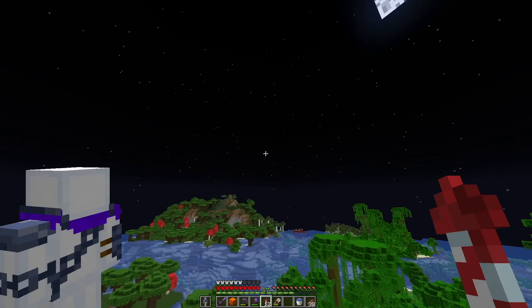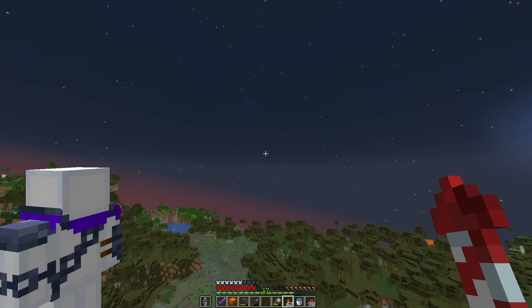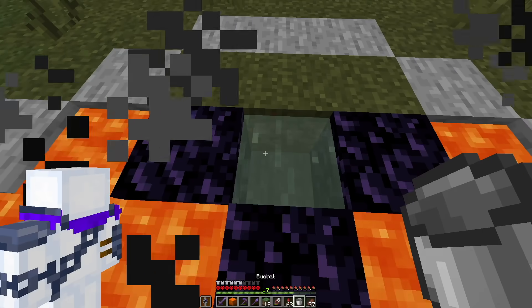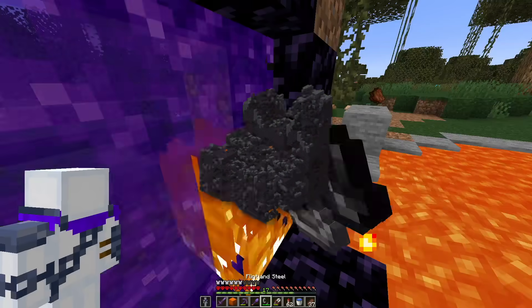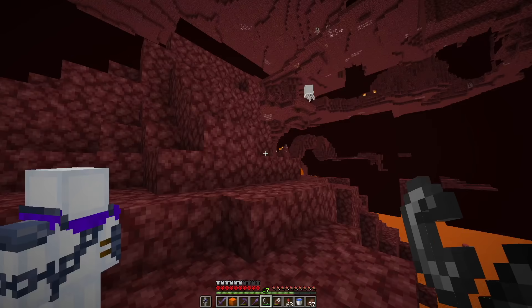We can finally head back because there are only seven more armor trims we need to get. I'm literally thousands of blocks away from home though, and it would take forever to get back. But luckily there's a lava pool here to make a portal. Not only is nether travel faster, but the next trim I need is found in a bastion. So let's head into the nether. Did anyone else see the rain that was just in the nether?